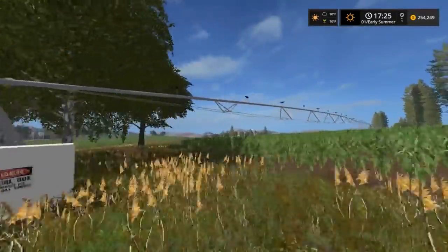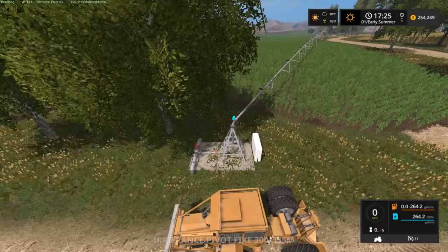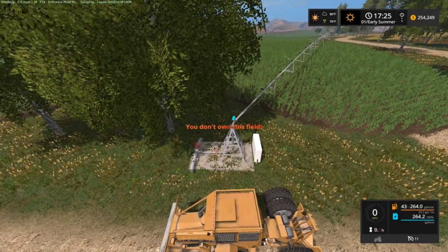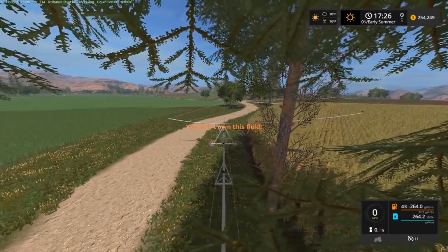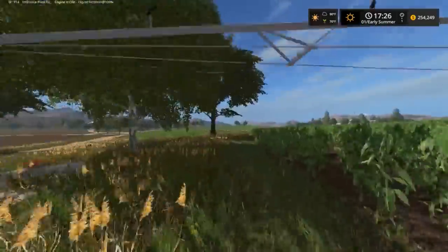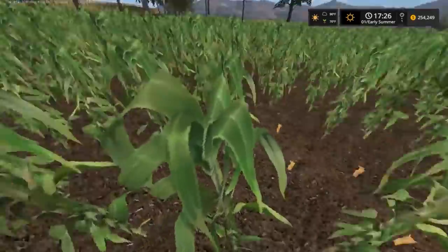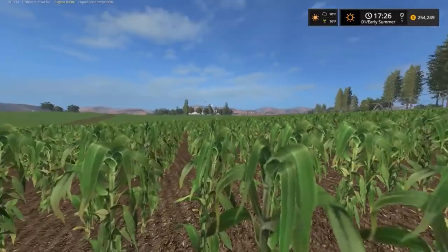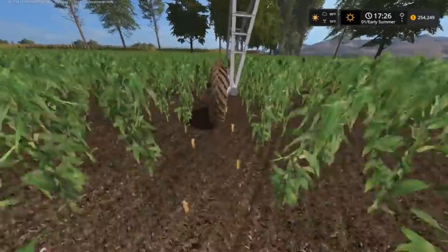We need to fertilize or water our crops. We're going to start this pivot up and turn. I'm just going to want to jump on the other field, so we'll start moving it. It did get glitched, I did fix it a little bit. See it's starting to move finally, and that actually waters some of the wheat down there.